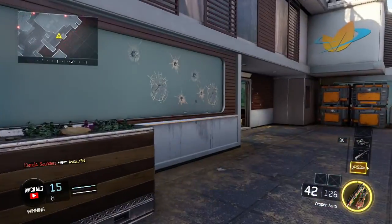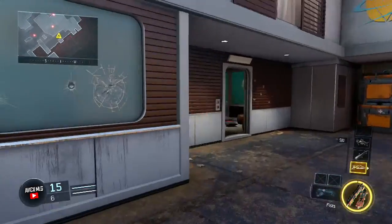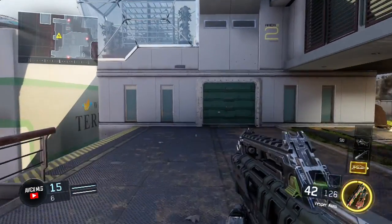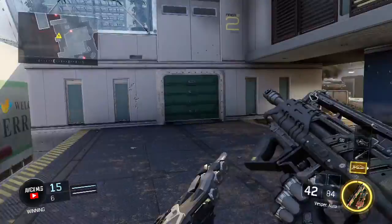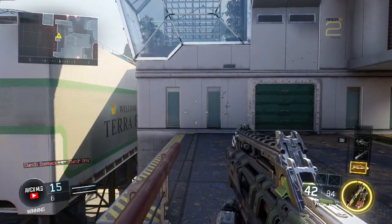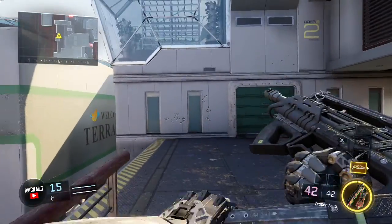Now, this gun has major kick. Right here — just not controlling recoil — it kicks up. This is with grip. It kicks up, but it's still relatively accurate. It's not going side to side, it's just going up and down. Now if I control the recoil, this gun is very hard to control. If this guy's far away, I can hit him, but it's going to take a little more time to get the shots.